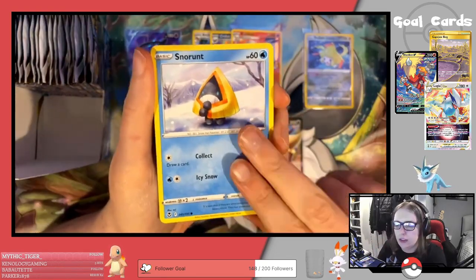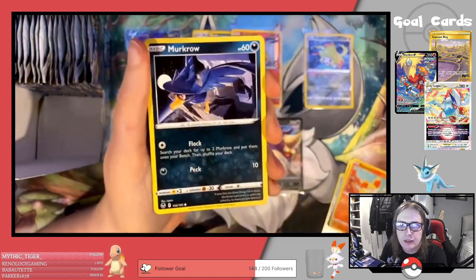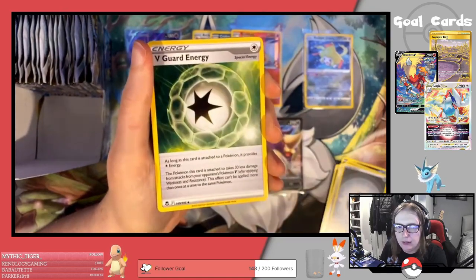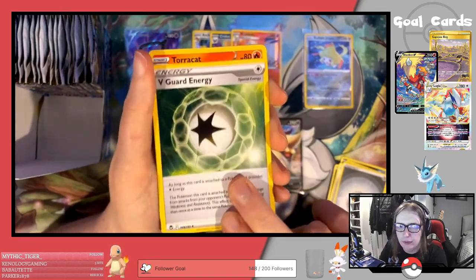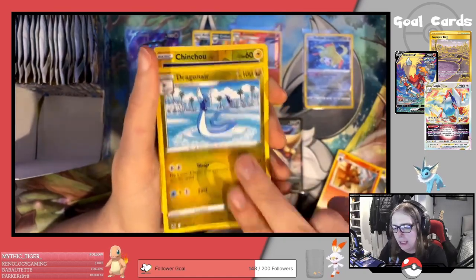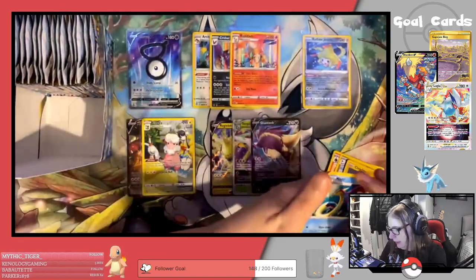We have Snorlax, Sandow, Fennekin, Murkrow, Beldum, Metal Energy, another V-Guard Energy — that's good for our Guzma deck — Torracat, Dragonair, Reverse Chinchou, and a Milotic regular rare.